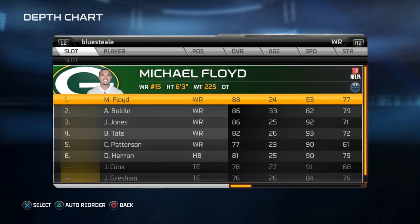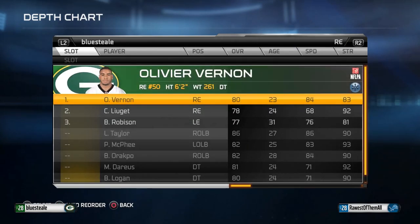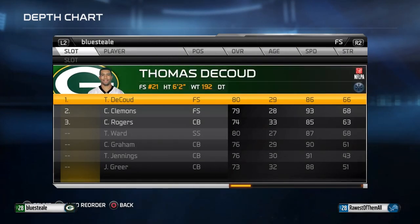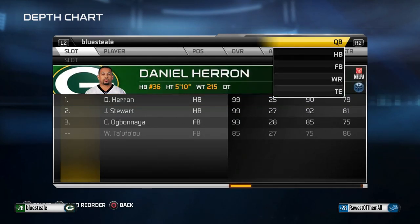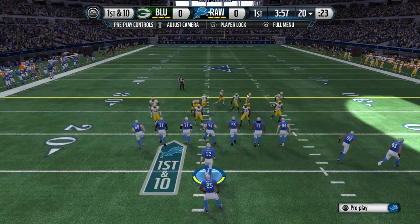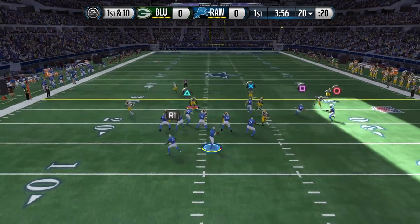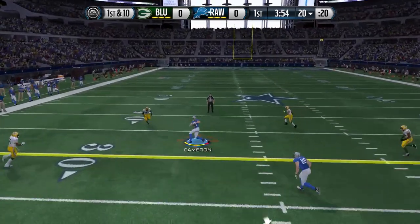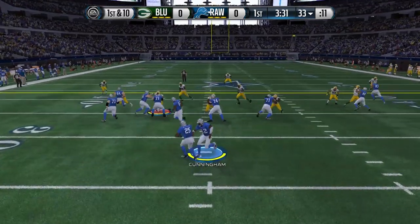Today I'm matched up against somebody who doesn't really have that great of a team. He did have a Cam Newton, which is okay — it makes a different dynamic to the game than a lot of people who have pocket passers. But if you don't have the users to match up with it, it really isn't that helpful. Let's get things started here on offense. First play of the game, my opponent blitzed his linebacker and that left the middle of the field wide open — I hit Jordan Cameron for an easy first down.